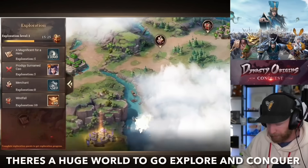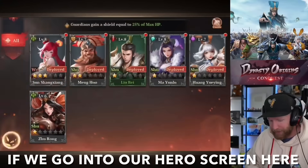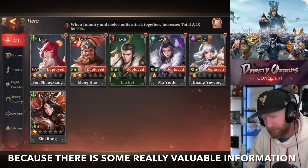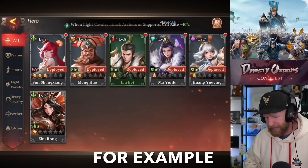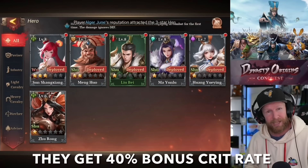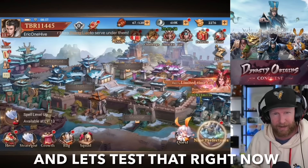There's a huge world to go explore and conquer, and this game is very user-friendly. If we go into our hero screen, we get tips scrolling across the top — pay attention to them because there's some really valuable information. For example, when light cavalry attack archers and support, they get a 40% bonus crit rate. That is huge. Let's take that into a fight and test it right now.